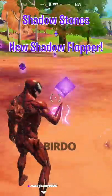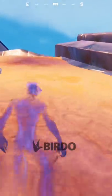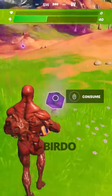Shadow stones are back in Fortnite and can be found in the new areas of the map. With them you can dash, but can't attack like in Fortnite Mares. There's also a brand new fish called a shadow flopper that gives you the same ability and also 15 health.